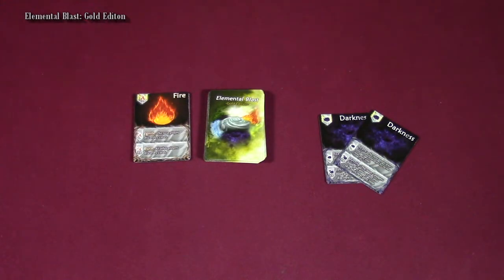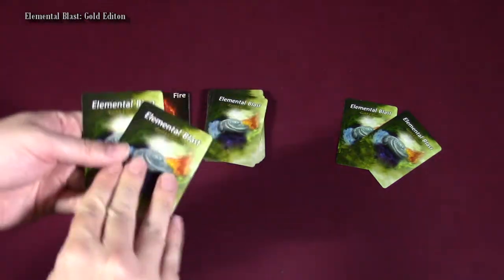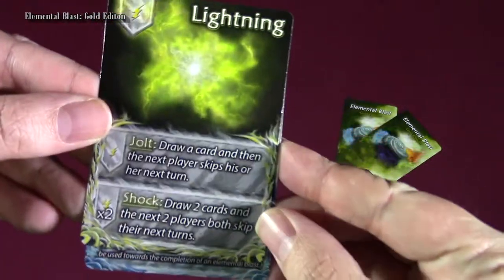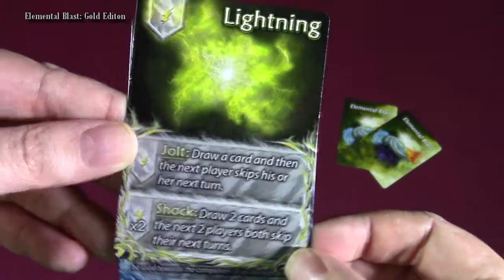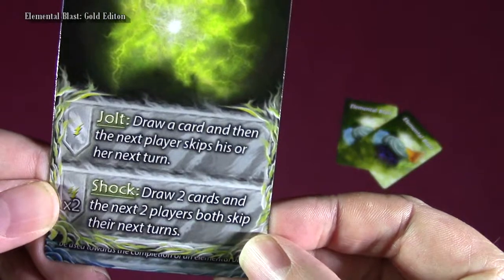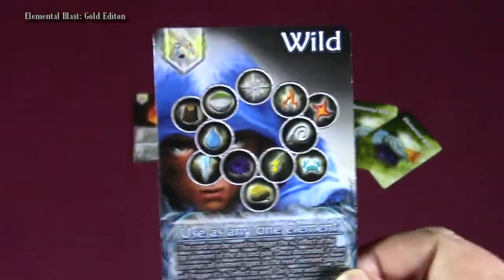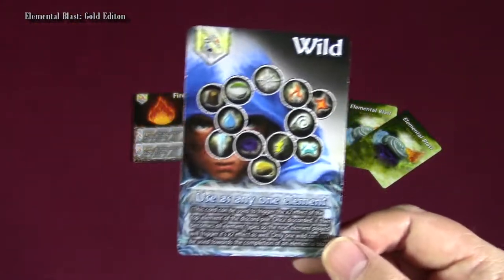It'll come back to the first player's turn, and something special happens when you have no cards in hand — you get a revive, which means you get to draw an extra card, so you always have a choice of what you're going to play. We have a wild card and a lightning. Lightning is: draw a card, then the next player skips his or her next turn. But there was already a lightning in the discard pile — Shock — draw two cards and the next two players skip their next turns. The wild card counts as any element, and if you play a wild card it'll activate the two times ability of the card below it. Also, if a wild card is on top of the discard pile, the next card to be played will get a two times bonus as well.